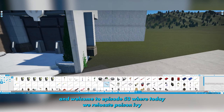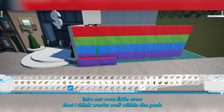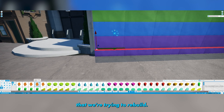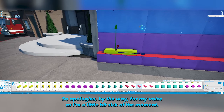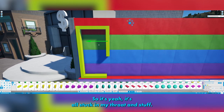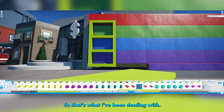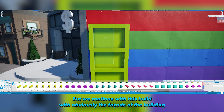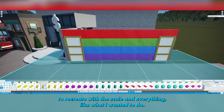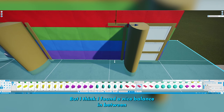G'day everyone and welcome to episode 53 where today we relocate Poison Ivy into our own little area that I think works well within the park that we're trying to rebuild. Apologies for my voice as I'm a little bit sick at the moment — I've been 3D printing a lot so it's stuck in my throat. We continue with this build with the facade of the building; it was kind of hard to recreate with the scale but I think I found a nice balance.